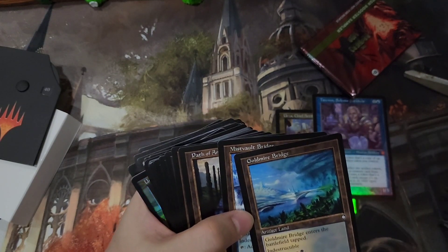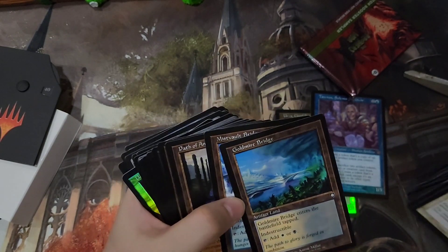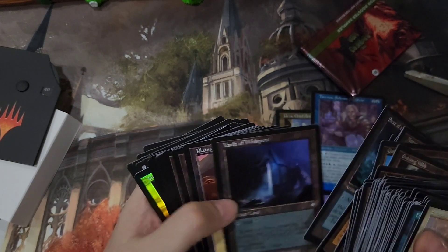So these are the Indestructible Lands. Modern Horizons came up with these Artifact Lands that are Indestructible. Sea of the Synod.